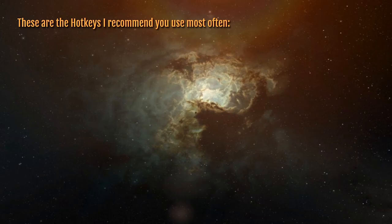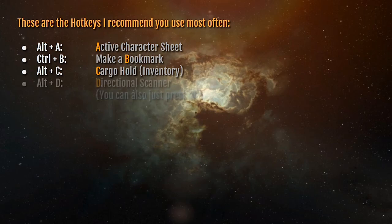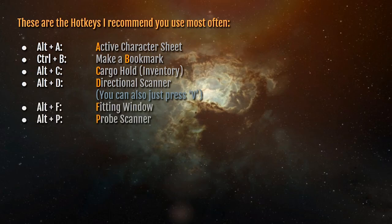These are the hotkeys I recommend you use most often — almost all are the default bindings that come with the game. Alt-A opens the active character sheet. Alt-B makes a bookmark. Alt-C opens your cargo or inventory. Alt-D is your directional scanner. Alt-F is your fitting window. Alt-P is your probe scanner — note that the directional scanner and probe scanner only work when you're in space. Alt-W is your wallet. Alt-Y is for redeeming items. I've highlighted the key letter in each of these as a mnemonic technique to help you remember them.